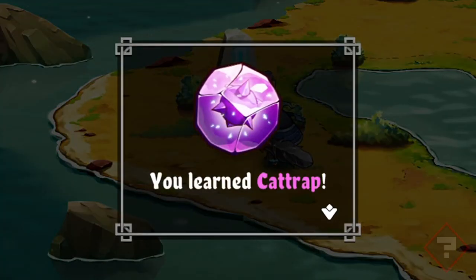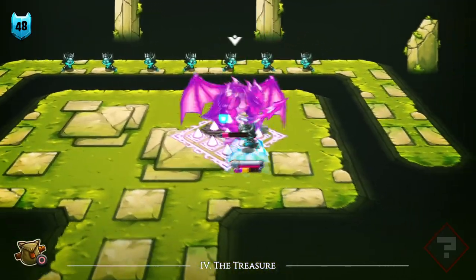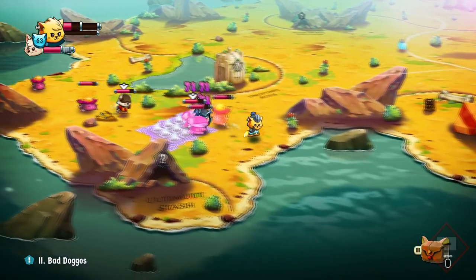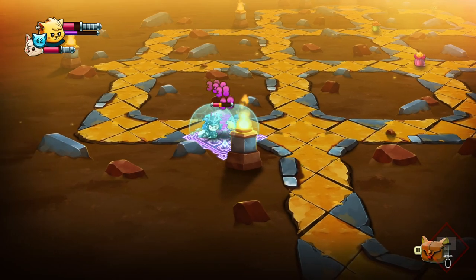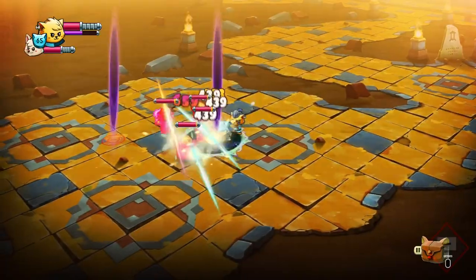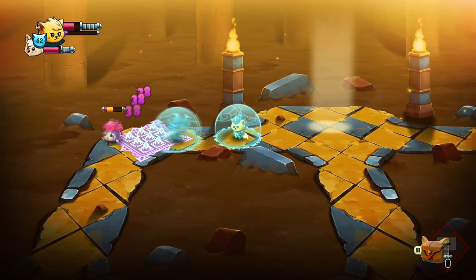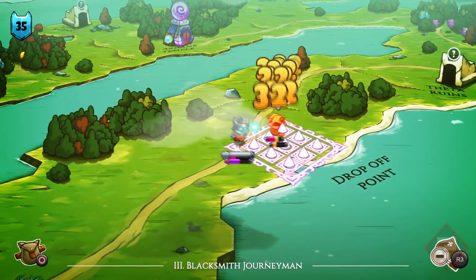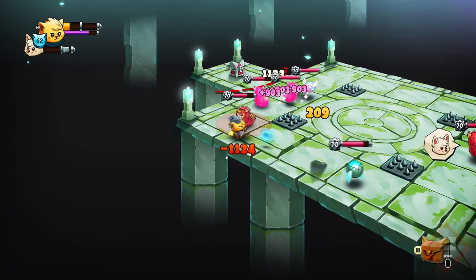And yes, Cat Trap is still here. In my review of the first Cat Quest, I said that Cat Trap completely broke the game after you unlocked it — all you had to do was bait the enemies into staying on the spikes. In the sequel, it's the exact same. Nothing has changed. You still put the spikes down, bait enemies onto it, and can combine it with another power like Graviruff to pull enemies in and slowly watch them take damage. It's still fairly broken, but I don't think it breaks the game this time. Unlike the first game where it was an unintentional cheat code, this time it's a helpful tool that can help you turn the tide in battle, and that largely has to do with the game's increased difficulty.